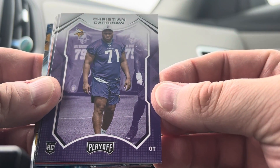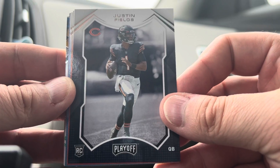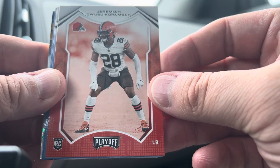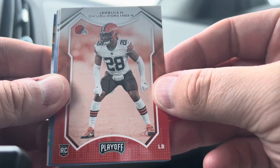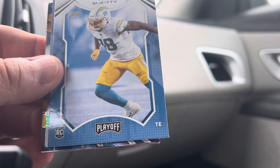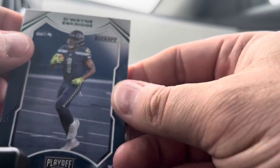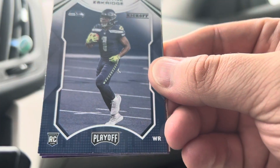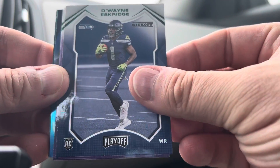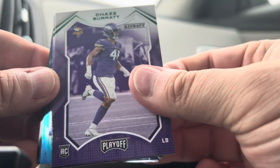Here's a rookie — Christian Darrisaw with the Vikings. And here's our run of rookie cards: Justin Fields — is he really the future of the Bears? We'll find out. Jeremiah Owusu-Koramoah, rookie linebacker for the Browns. Josh Palmer with the Chargers. Trey McKitty with the Chargers. Dwayne Eskridge — a Kickoff insert rookie for the Seahawks. Another Kickoff insert: Chaz Surratt, linebacker for the Vikings.